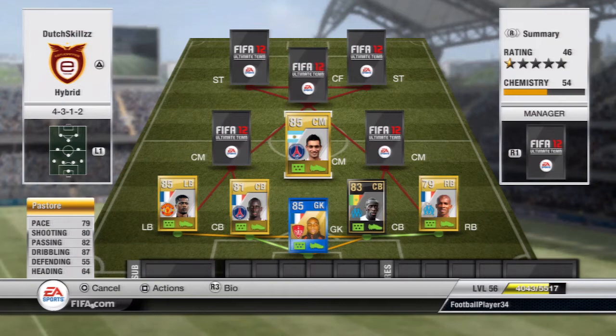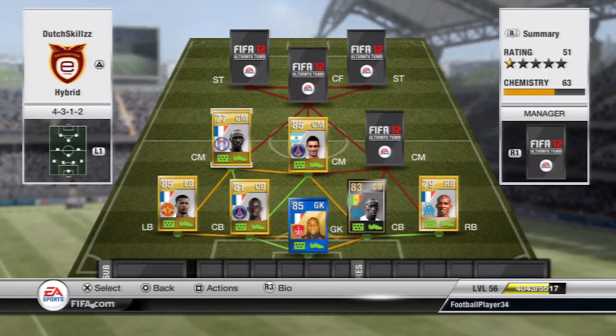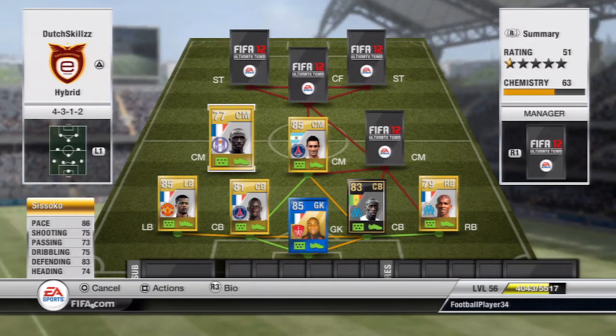Moving on to the second center mid, we're going to have Sissoko. He is an absolute tank of a player — really strong, with an amazing long shot. He has 86 pace, 75 shooting, 73 passing, 75 dribbling, 83 defending, and 74 heading. He's more of a defensively minded midfielder. His long shots, strength, pace, and heading are all just good. I would highly suggest you pick this player up, even outside of this squad.